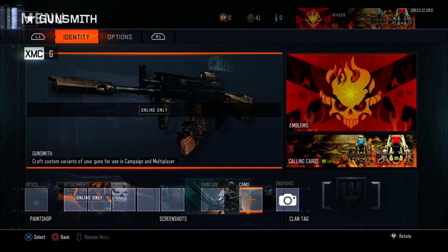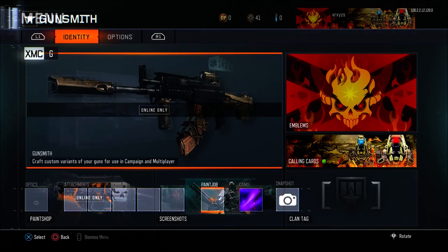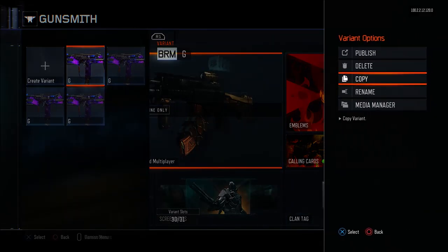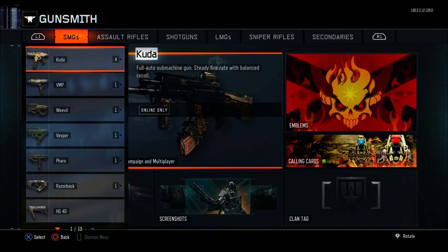Once you've found the DLC weapon, go ahead and make a couple of variants of that gun. Make sure you do not put any attachments or optics on the DLC weapon — you can put a camo on it, that's fine, but no attachments or optics. Once you've made one variant, make at least four or five more.